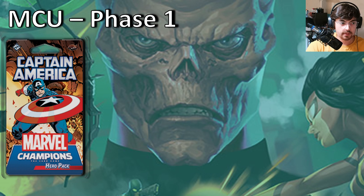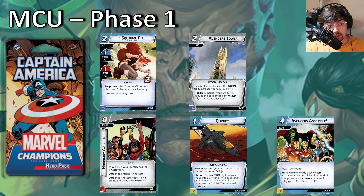For MCU phase one — hopefully you got the Captain America pack. Some of the key cards he comes with: Squirrel Girl, who after she enters play lets you deal one damage to each enemy — an even better matchup against Ultron, who's going to be the big problem in the core set. Avengers Tower is a support that can increase your ally limit by one for each Avenger ally you control, and you can exhaust it to reduce the cost of the next Avenger ally played. Honorary Avenger is a pretty cool card — you can attach it to a friendly character and they become an Avenger with plus one hit point. You can even give it to another player's hero if they have the Avenger trait.